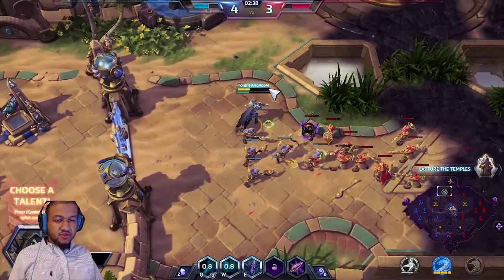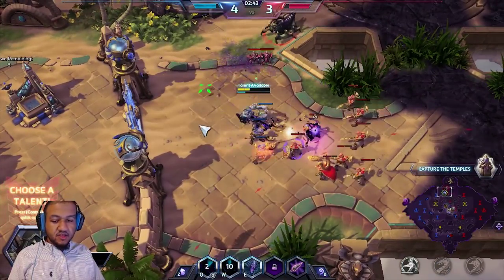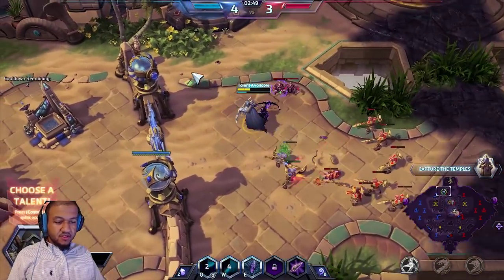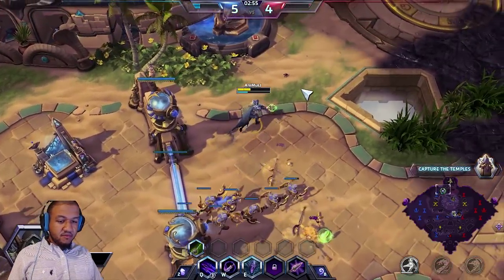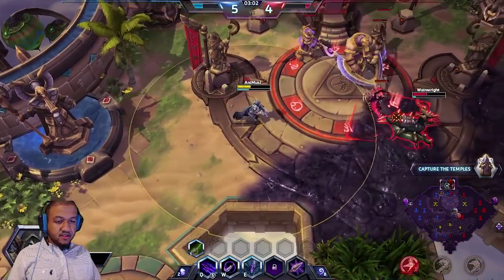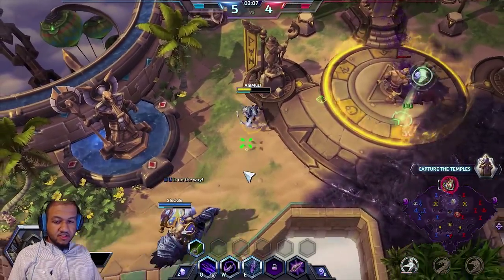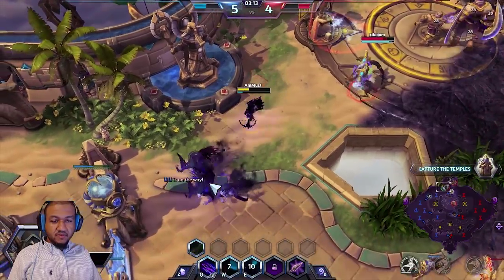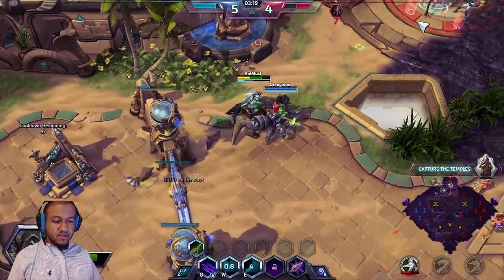Make sure you use your Q ability all the time — it doesn't cost any mana at all, it's free to use. Your W ability attaches to any enemy in the area and does damage over time. Those are the two things we want to hang on to. At level 4, we're going to get Venom. Venom is something we must have because we want to do a lot of damage over time. We're going to hold out for a teammate, grab this water, and head back in there to help.